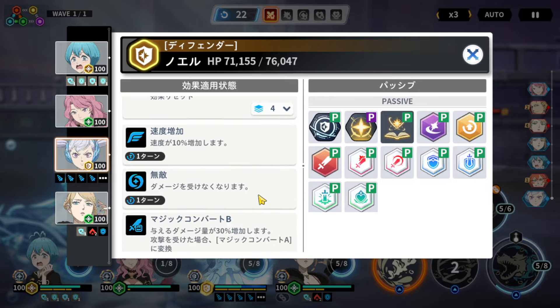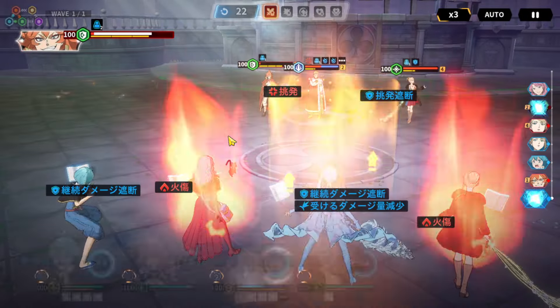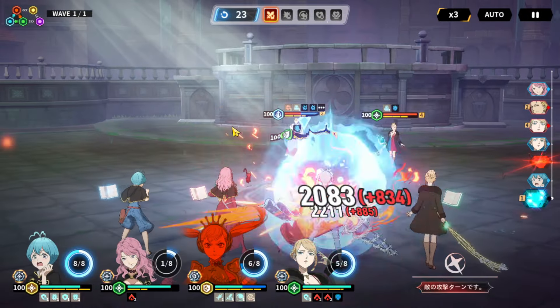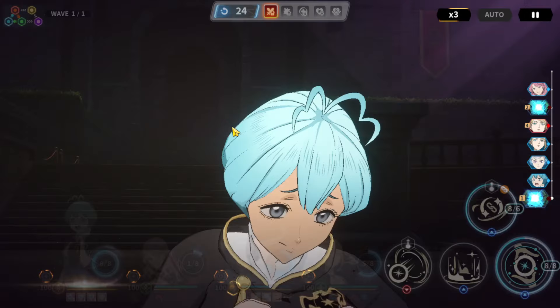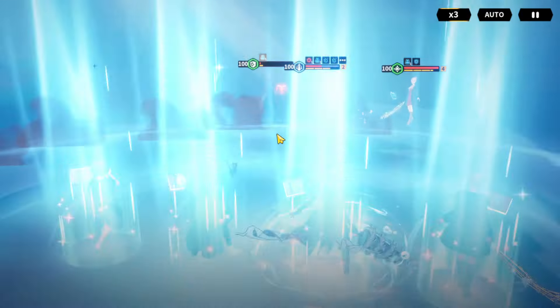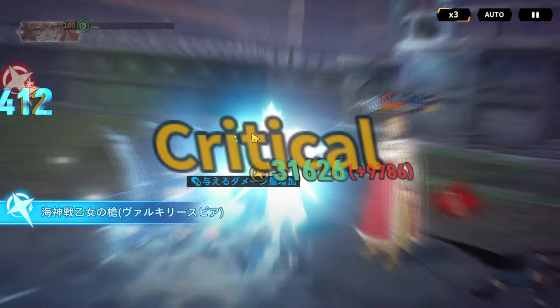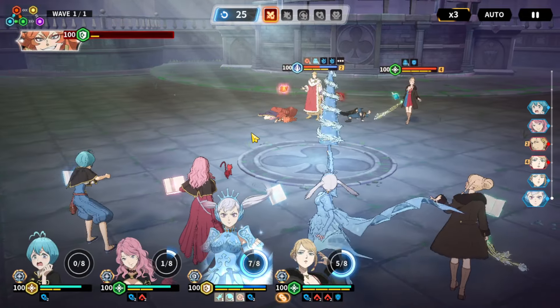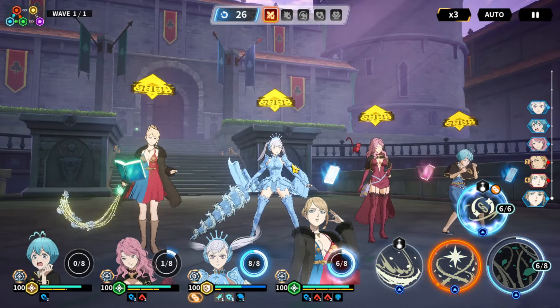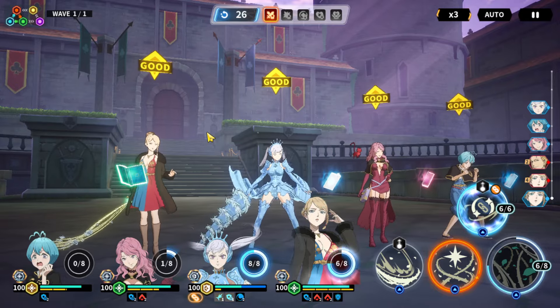We're at B so we're gonna do extra damage — very close. We use our ultimate again and we get her. The damage reduction I'm getting and the DoT — I think she's already better than Ghost, not gonna lie.